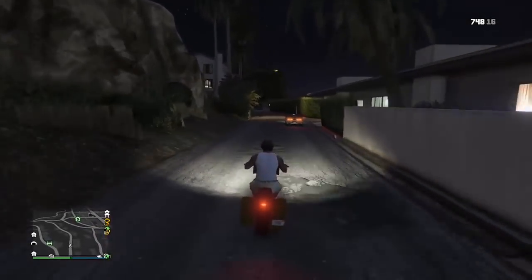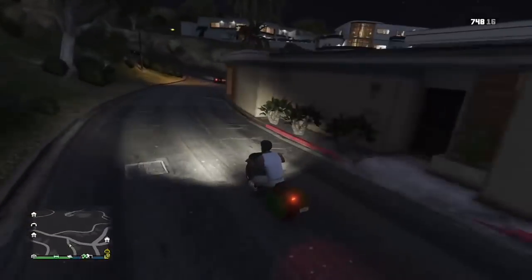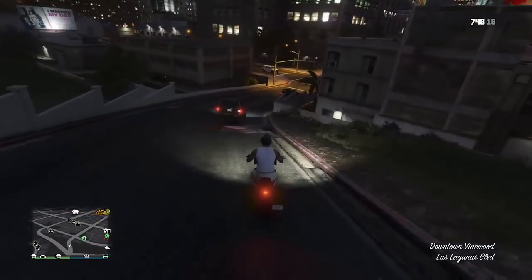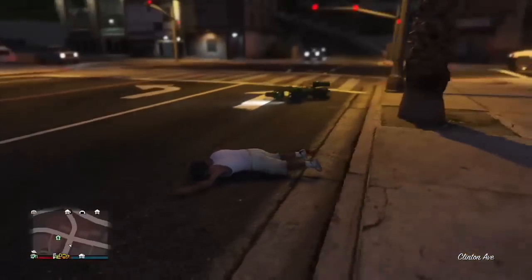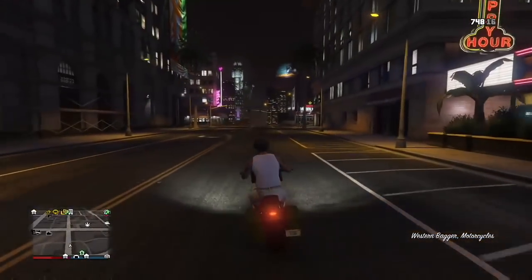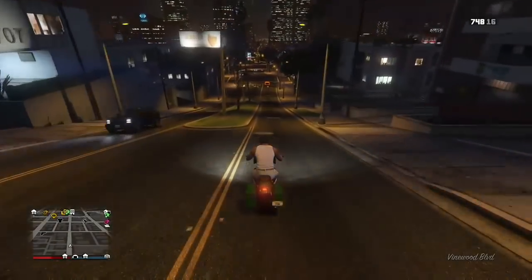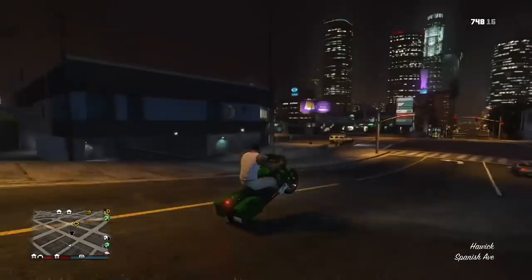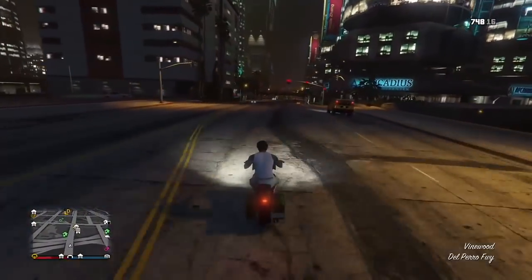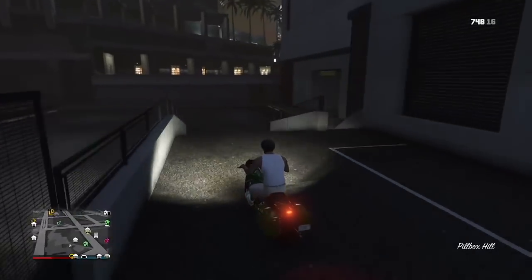Some tips: right when you spawn in as your story mode character, make it the first thing you do. If you need a vehicle, grab a street car or go on foot. When I got the Bagger, I spawned near the southern Los Santos Customs, grabbed a street car, drove all the way to Franklin's house to pick it up. No personal vehicles from online — I believe using them messes with your ability to get these vehicles. Also, my story mode progression is at 78% — I don't know if that matters, but I have beaten the game.